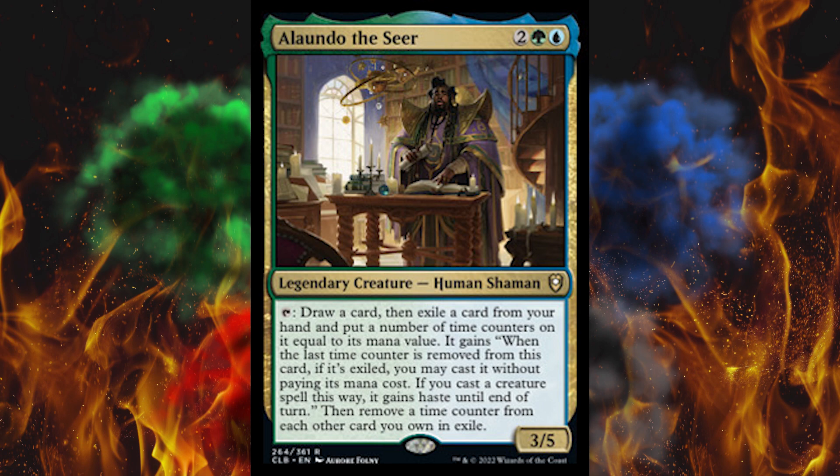Alondo the Seer — he's a big, thick, husky boy, or just has mountains of body armor. Anyway, Donald Glover here is a 4-cost green-blue 3/5 legendary creature human shaman, and he has a short novel written on his card. Tap him, draw a card, then exile a card from your hand and put a number of time counters on it equal to its mana value. It gains: when the last time counter is removed, if it is exiled, you may cast it without paying its mana cost; if you cast a creature this way, it gains haste. Then remove a time counter from each other card you own in exile. I totally glazed over halfway through that and I'm not going to read it again — I vaguely remember something about free casting. The silver lining: Hasbro's not gonna make money off it either.